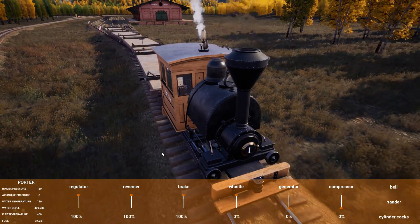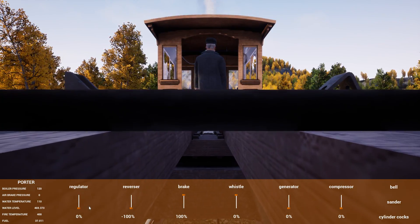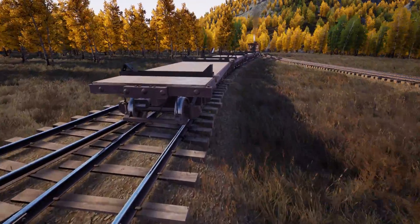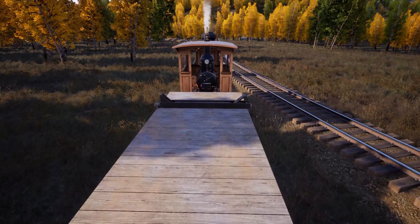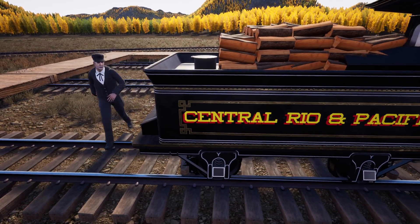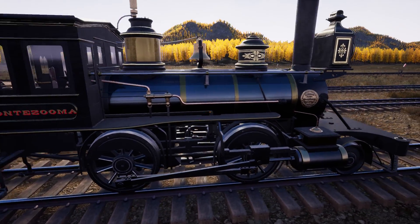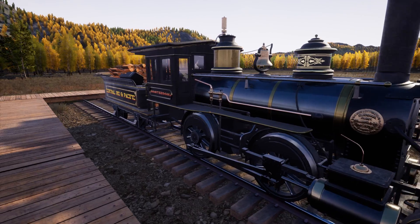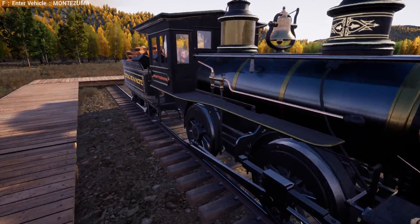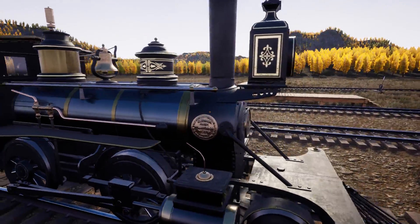The speed limits haven't been increased yet but they're working on it, so we'll be stuck with slow speeds — still gonna be slow. But the splines feel a lot better and they've got physics on them, so hopefully we see some speed. Montezuma fits! There she is. It's a cute choo-choo — it's got a cute little two-axle tender. Central Rio and Pacific — I see what you're saying. Just write C-R-A-P, we don't need more than that.